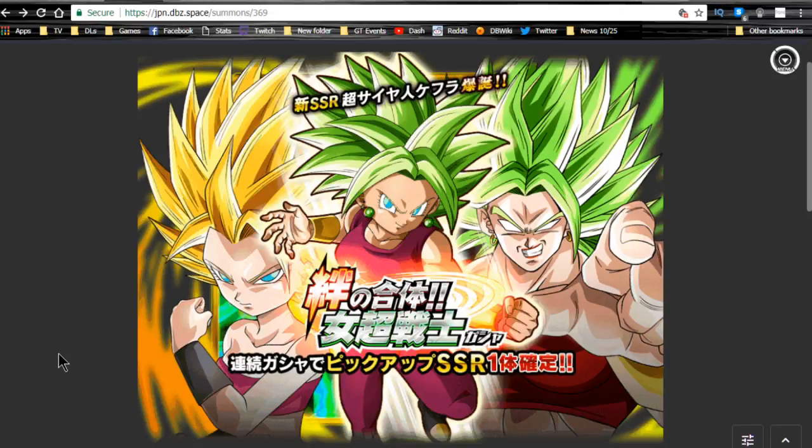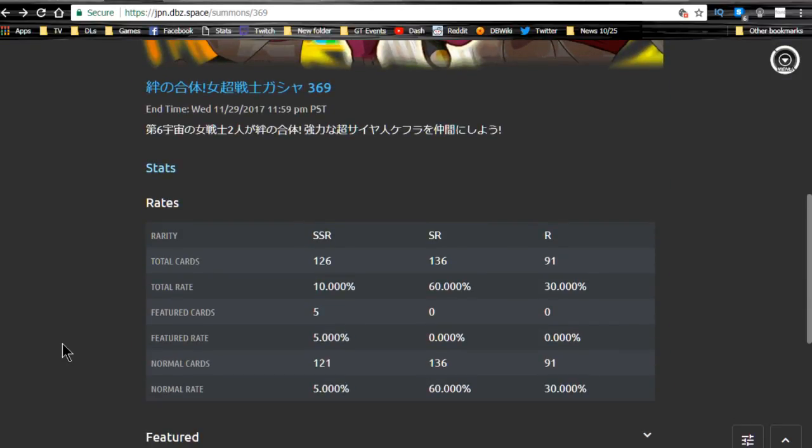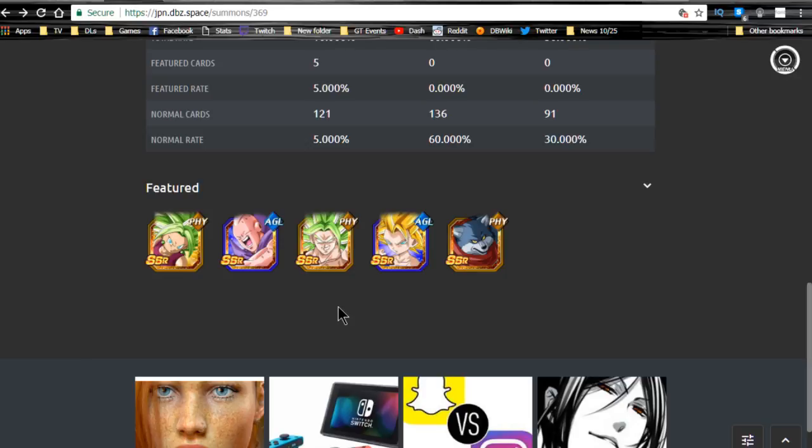We're over at DBZ Space looking at the new Cave Flow banner. We're going to do a mixture of the Potara category — a Potara category team that you can build on top of this banner. This is a trap banner in my opinion. The rates are decent — about a 15% pull rate overall for all characters and about a 5% pull rate for the featured units. These units are cool: you have a mini Broly in Kale, Caulifla who's an amazing dodger, Bergamo who goes giant, and Buu — who is in the Potara Fusion category.